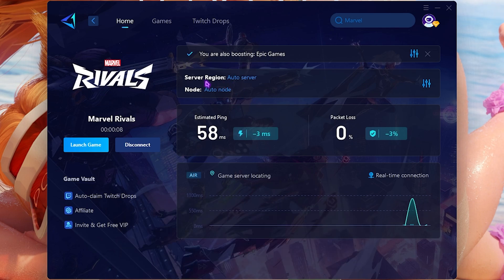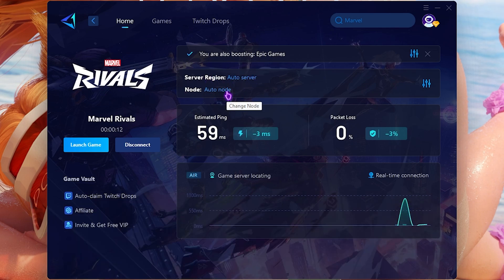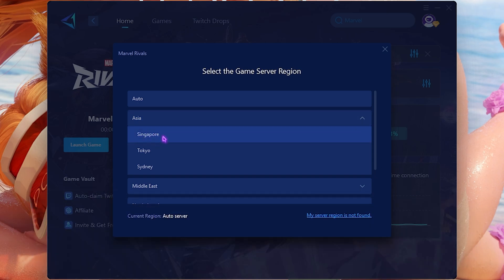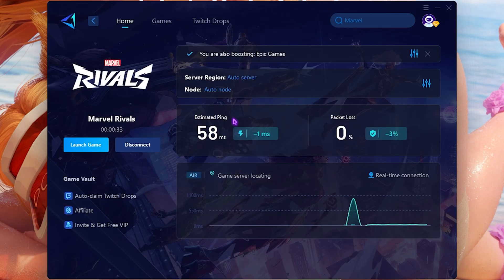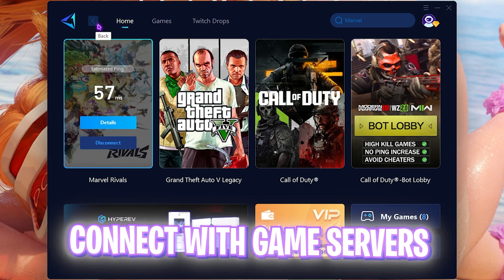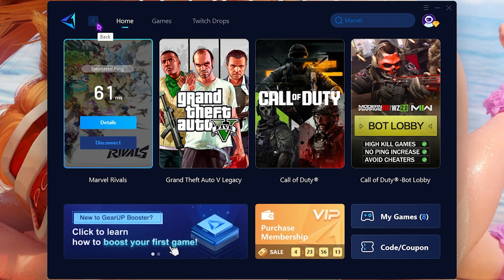You'll find something called Server Region and Node, which is set to Auto Server by default. Click on it to change the region — it will find the nearest region to you (Singapore for me), giving you the lowest ping and packet loss. It connects your PC to game servers without any hindrance, eliminating ping, packet loss, latency, and other network issues.